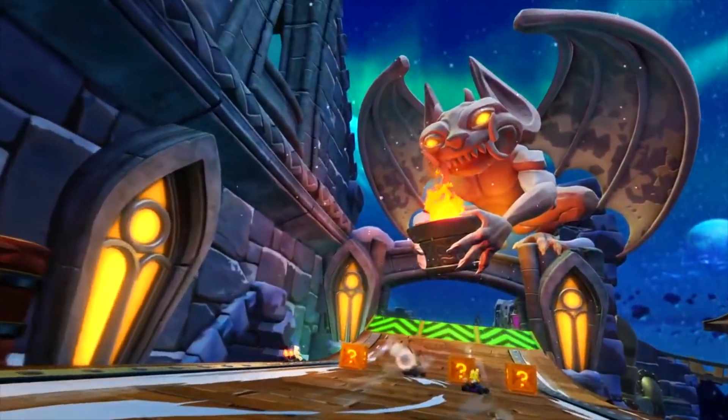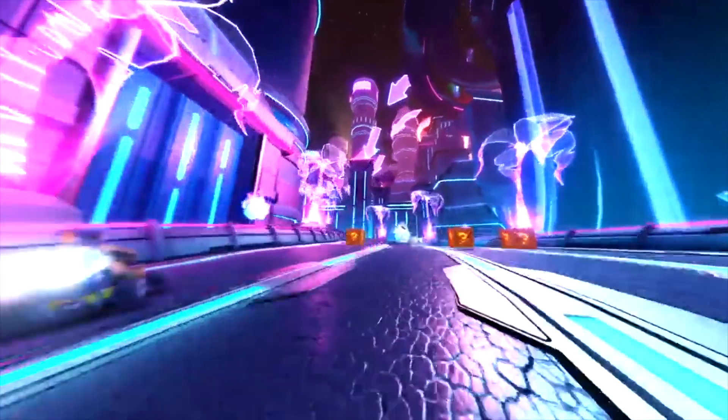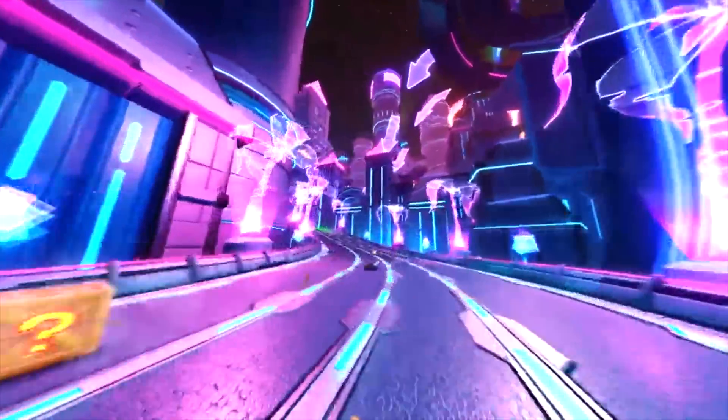Next we get a good look at that awesome huge gargoyle statue from Clockwork Wumpa, and that's super rad. Then some more Electron Avenue — we get to see some neon holographic trees, which is pretty dope.